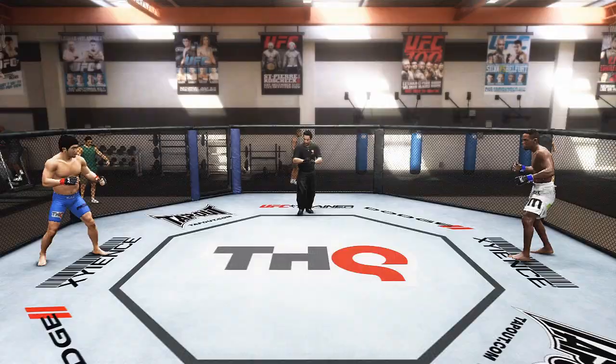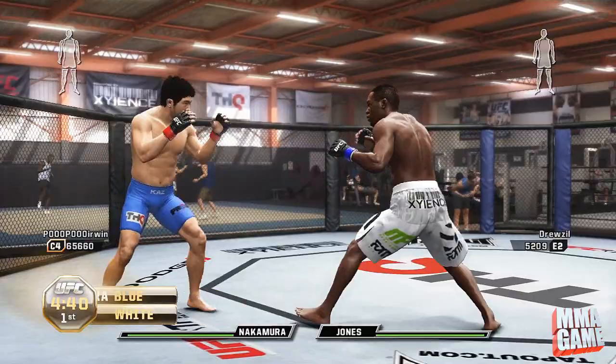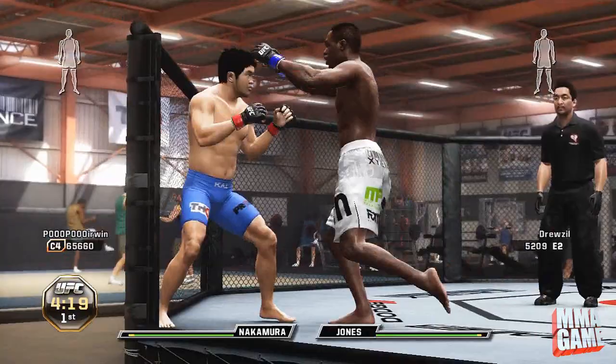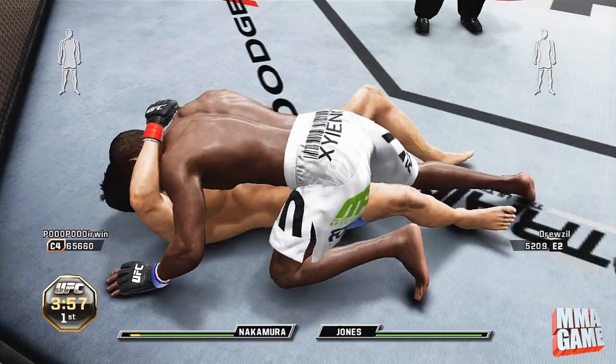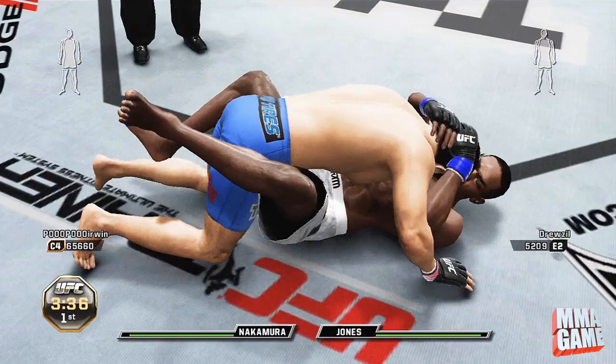Light heavyweight action. I am Kazuhiro Nakamura and my opponent obviously is John Jones — no surprise there. As you can see, Nakamura's got that beautiful dashing hook to the body which not many fighters have and it is very useful. I've been using Nakamura a bit more and he's actually pretty fun to use, mainly because of his throws. He has a bunch of throws from different positions, and also has power knees and some other stuff. He's got the hammer fist which are really good.